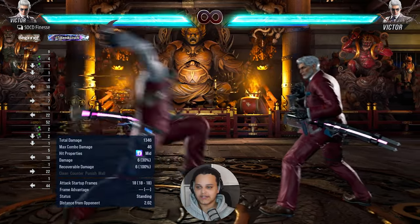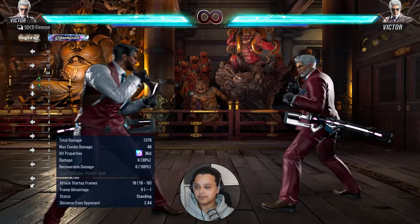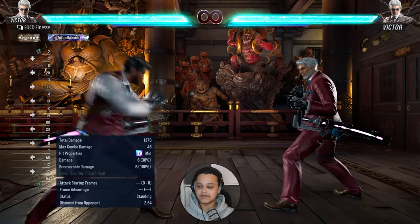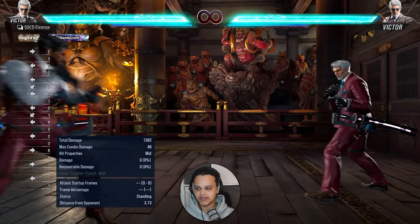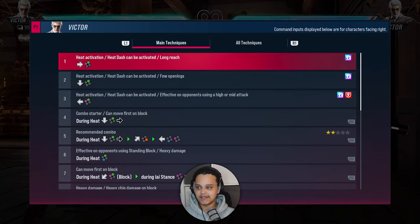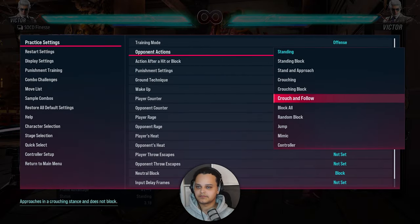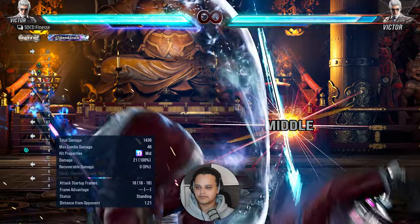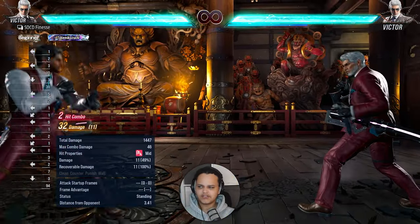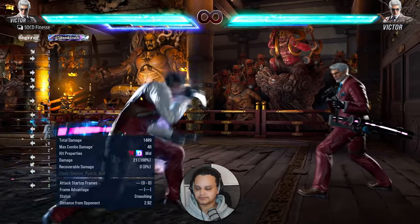Another long range move is down two. The range on down two is really good, it does a lot of chip, and it is also a heat engager. You can tell what moves are heat engagers by the purple icon in the hit properties. Forward one-plus-two and down two both have that icon. Down two is quite an oppressive long-range mid that you can use to get into heat easily.